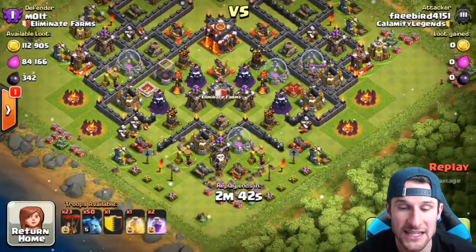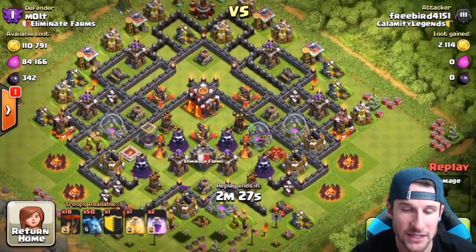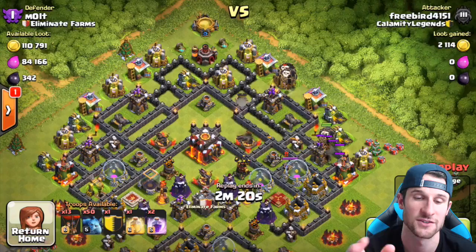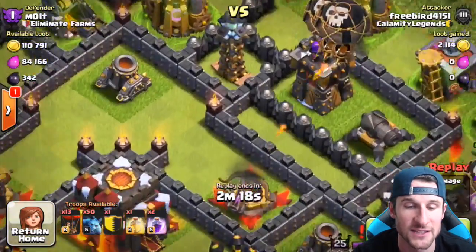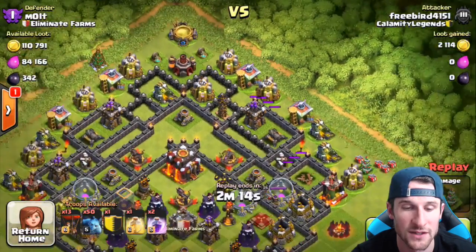His king and queen come in and finish it up at 51%. So I lost 17 trophies from that, but I got 21 from the next guy who attacked. This guy changed it up and attacked from the bottom — not too sure why. He went the old-school way: target just the archer towers, then pick everything off. One thing that really messed him up — if he had dropped one more balloon, he would have taken that out.